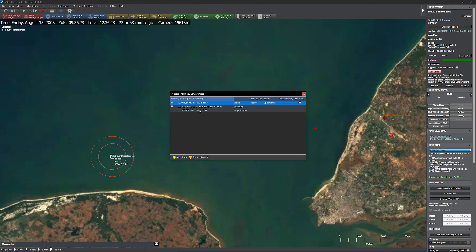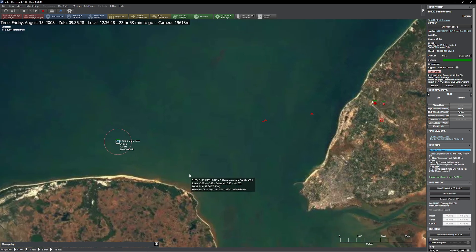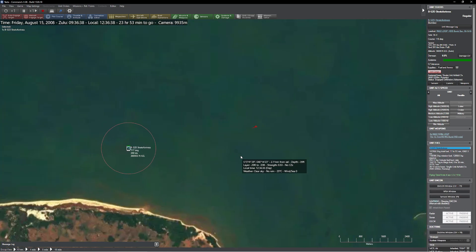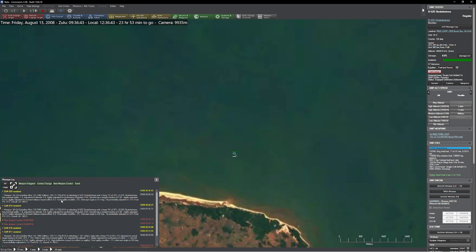The B-52 executes its turn, losing speed. The first missile doesn't do anything. Here comes the next one — and nothing. Looking at the results: first shot showed an empty weight fraction of 0.89, meaning agility improved from 0.26 to about 0.3 — not a massive impact. Final probability of hit was 22%, basically the same as before. The second shot had a final probability of 21%, and I rolled a 28. The B-52 lives to drop bombs another day.